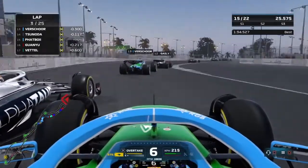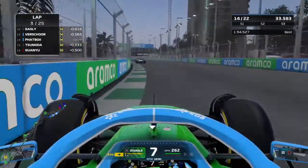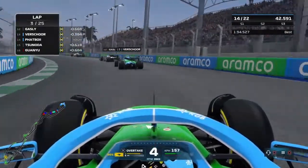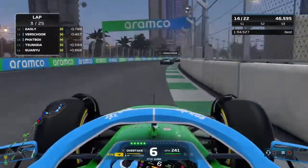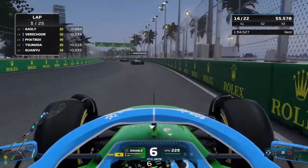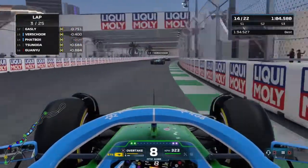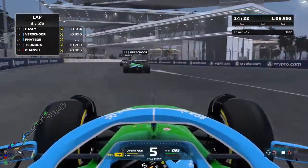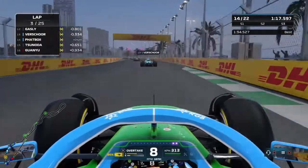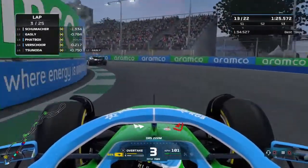Gasly goes a bit loose around the outside. Tsunoda is still there, side by side with Zhou. Firstshore is right there — come on, Richard, play second driver. We have so much over-speed on the cars ahead. A little bit of understeer at the apex. Alcon and Magnusson are going side by side — he locks up and almost hits us. That was really close. Everyone's fighting. Going a bit wide heading into Turn 1, a bit too deep. The teammate is right there — we had a horrible exit.